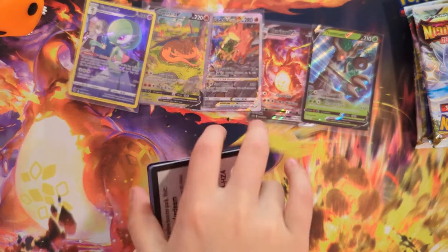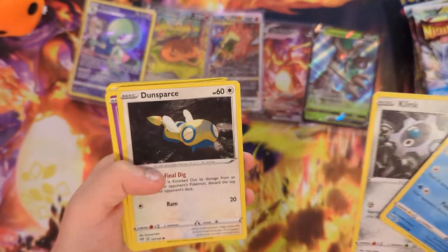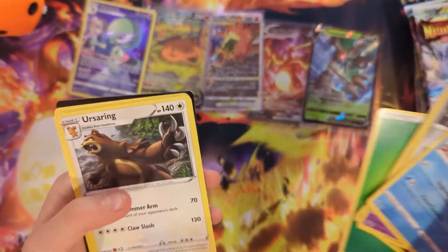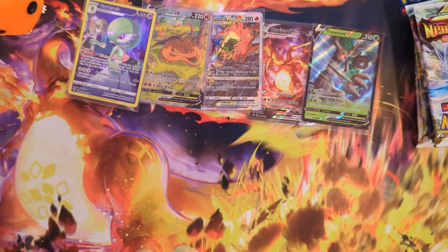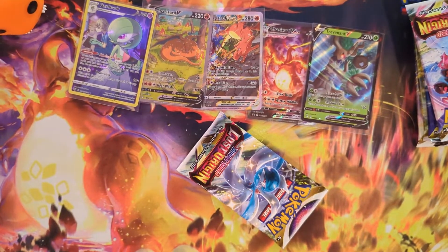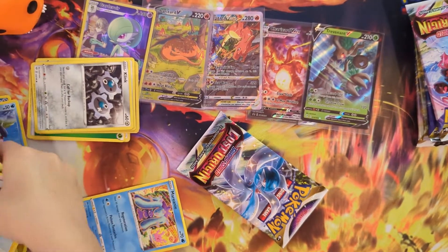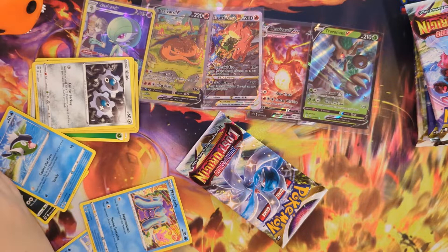I'm going to guess Dark — oh, I'm sorry. Rini, Klink, Drifblim, Jigglypuff, Dino, Snubbull. I really like Snubbull — he's cool. Leaf Energy, Ursaring. I don't know the name of that one. Vanillish. My whole stack of Pokemon cards fell over that we've opened today — I've got to fix it.